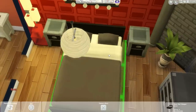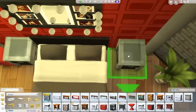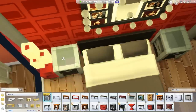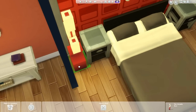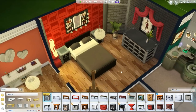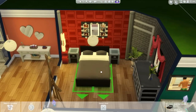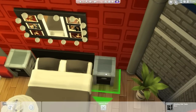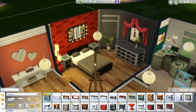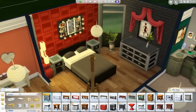By the way, I get asked pretty frequently how to move objects freely — you just hold down the Alt button. That's all you have to do: hold down Alt and you can place objects wherever you want and make things fit a lot more snug. It comes in really handy especially with Move Objects on, because you can get really detailed with object placement.